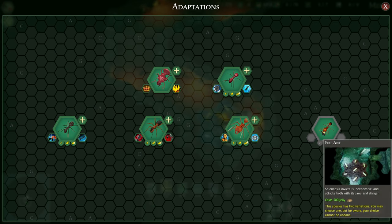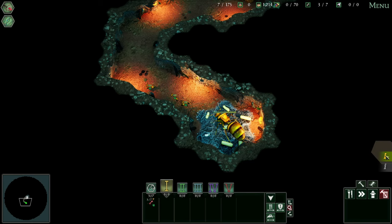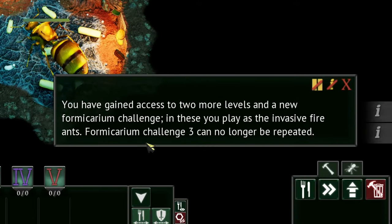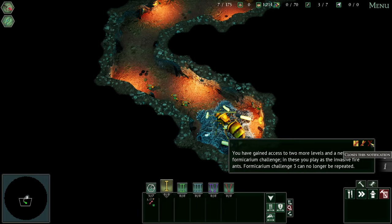We're going to get a new ant — a fire ant. Solenopsis invicta is inexpensive and attacks both with its jaws and stinger, but it's not inexpensive in jelly: 500 jelly. That's crazy. We've gained access to 2 more levels and a new formicarium challenge. In these, you play as the invasive fire ants. Formicarium challenge 3 can no longer be repeated, but that's okay — that is the one we completely demolished.